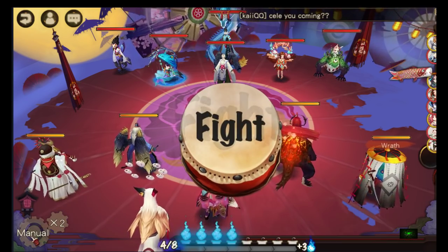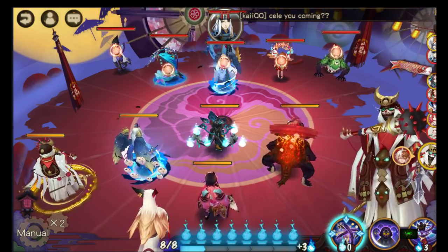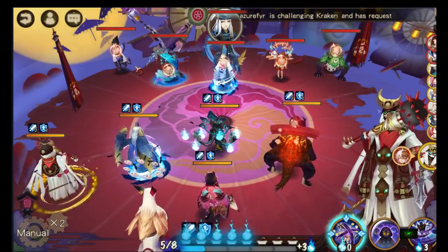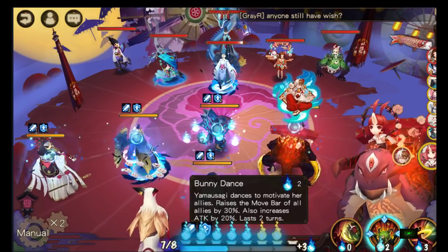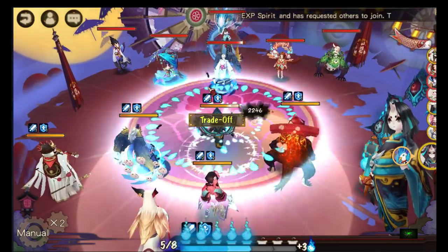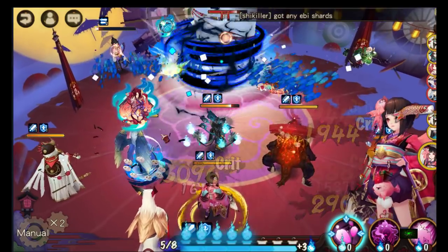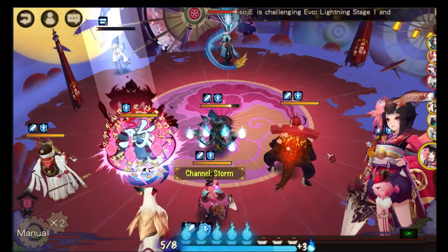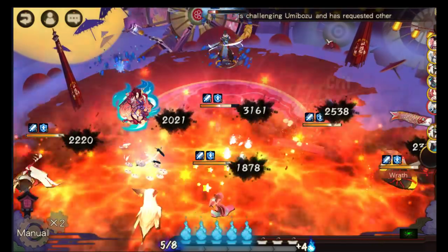Essentially we'll try and kill them within our first turn. What you need to do is outspeed them all. Your first attack bar buffer moves, then your second one, then you give orbs so you can use some skills, your first DPS moves, and basically we just cleave right through them. Kagura is there to give more turns to your DPS and to attack again.